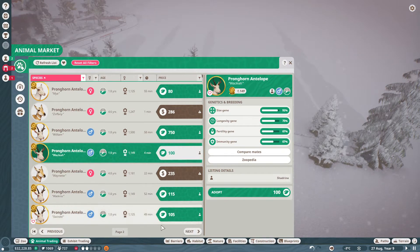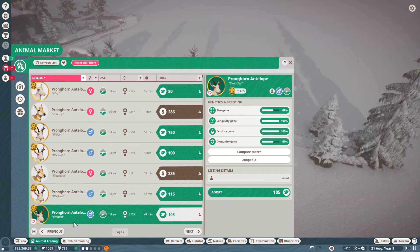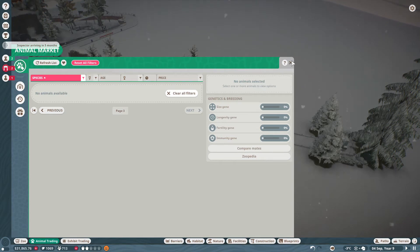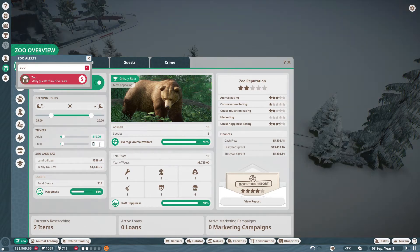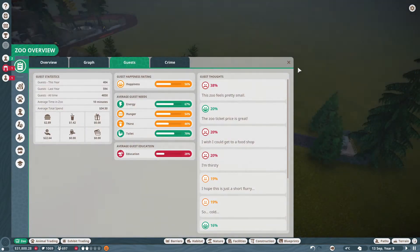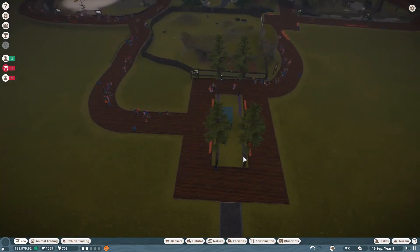We could go for an albino one — that would be kind of cool. Watkins has really good genetics and he's an albino. Swindle's really good too and he's cheaper. Many guests think tickets are underpriced — let's go $10 and $5 and see what people think. And let's check our guests: they definitely are hungry and thirsty. Because we want more people to come by the grizzly bears, I think it's smart to add some food and drinks here — if you're coming over and want something to eat or drink, you'd have to come all the way back to the entrance.